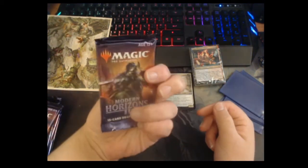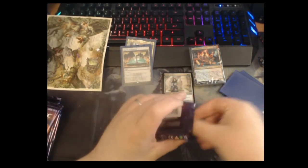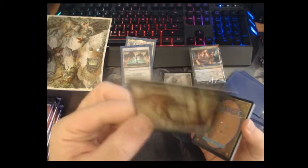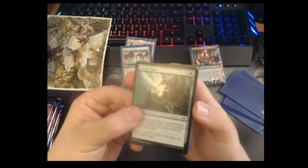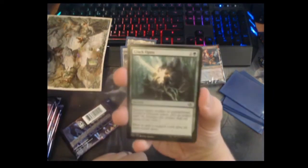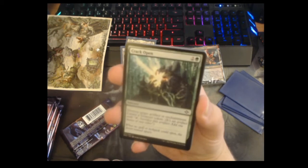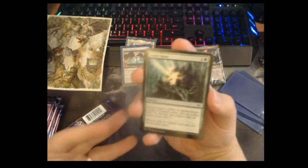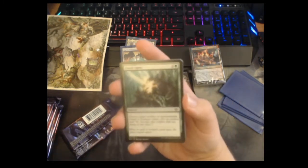Right, pack number two! Let's go — let's get a Urza's Saga, that'd be cool. Got a squirrel token — good sign, maybe we'll get a Chatterfang. Crack Open — I think this card is actually really sweet in Commander. Three mana, destroy an artifact or enchantment, but you also make a Treasure token. It's like a Disenchant effect but for one extra mana you get a mana you can use later on.